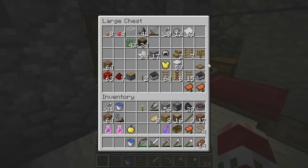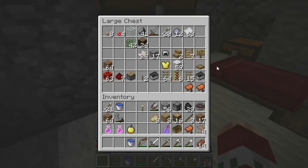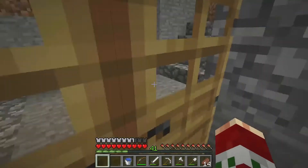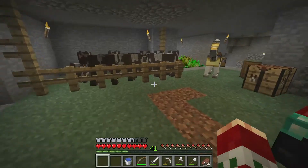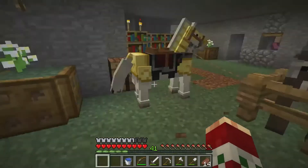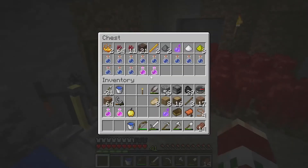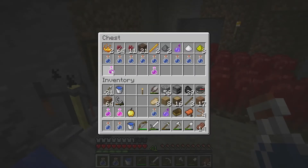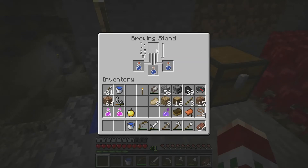I'm just looking through chests to see what I can do with the items. I could look for another horse because this one isn't the best. I really need to find some magma cubes.